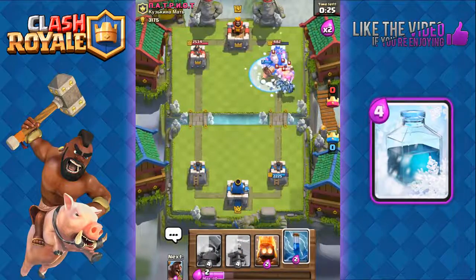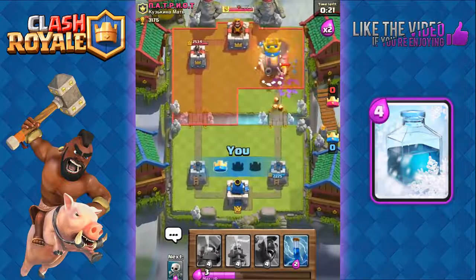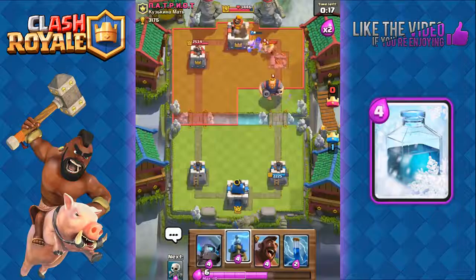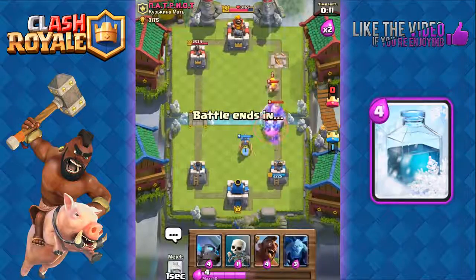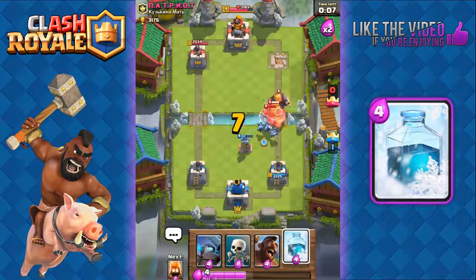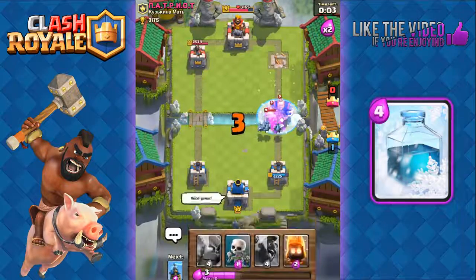Hog Rider, skeletons, minions — prepare our freeze. That should be it for his tower. Fire spirits weaken those barbarians. Only 19 seconds left so now we just play defense — Tesla right here, zap, let our arena tower finish it off, then freeze with seven seconds left. Good game!